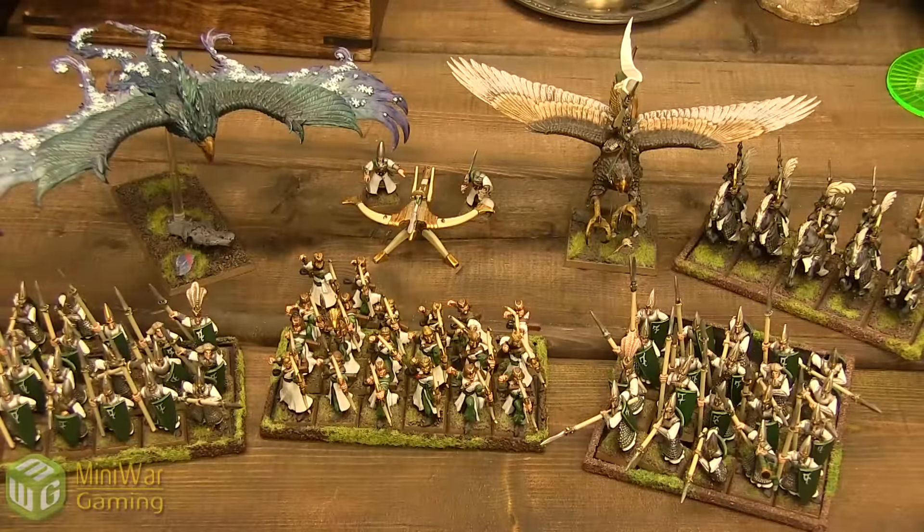Over here we have the High Elves: a Prince on a Griffin, a Frostheart Phoenix, a Bolt Thrower, 5 Silver Helms, 2 units of 20 Spearmen, and 2 units of 10 Archers. The War Corps Battalion is the Glittering Host, with two abilities: Valor of Ages lets me roll 2 dice and discard the highest for Battleshock tests, and Martial Prowess lets me pick a second unit in the battalion to pile in and make melee attacks during the combat phase, applying to the Prince, both Archer units, both Spearmen units, and the Silver Helms. The Prince's artifact is the Quicksilver Potion — he attacks before all other models in combat — and his Command Trait is Reckless, allowing rerolls of all run and charge rolls for friendly Order units within 10 inches.